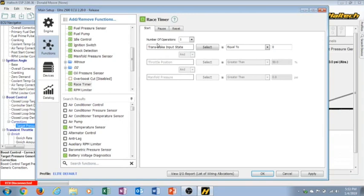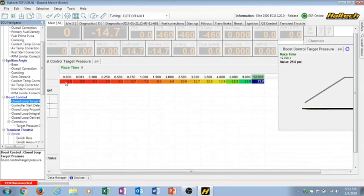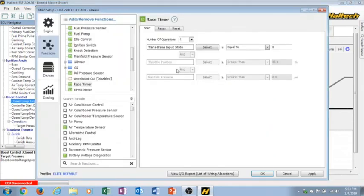An important point: the race timer is how you actually start your boost control. You have to make sure when setting this up that you configure your parameters for race time correctly. Trans brake input state equals zero means you've let off the trans brake and it starts the race timer, and that race timer starts your boost control. I also have another parameter that says throttle position is greater than 50%, so it doesn't trigger every time you're testing the trans brake. Then the reset happens whenever trans brake input state equals one - when you hit the trans brake button again it resets the race timer back to zero.